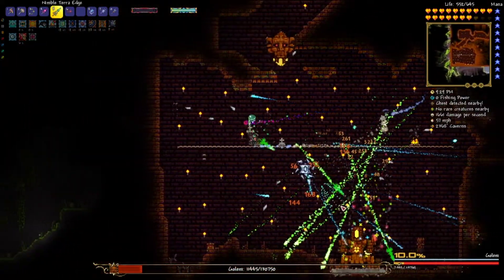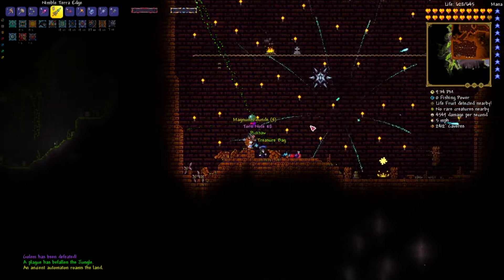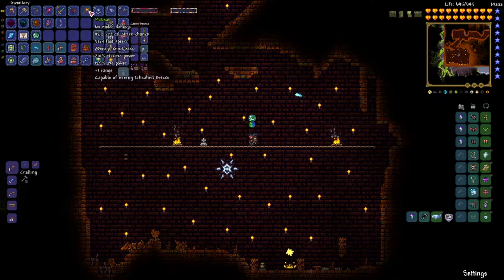Alright guys, I'm gonna bring him back here because we just got adrenaline. We're gonna go ahead and shred this thing - and there we go. We did it! Oh, we got the Picksaw on our first try too, nice! So I actually brought extra lizard power cells just in case we didn't get the Picksaw, but there we go. We got everything we need, perfect.